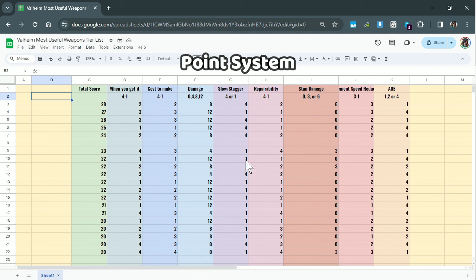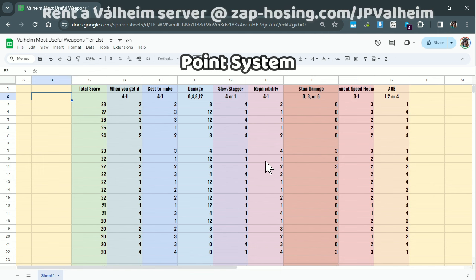So let's break down this point system that I've set up. We're going to be focusing entirely on melee weapons and magic and thrown weapons. I'll be avoiding the arbalest and all of the bows. Instead of showing the bows, we're going to treat the arrows for the bows like a melee weapon. The score system is comprised of a couple different categories. There's when you get the item — as I mentioned, getting something at the very end of the game makes it not useful. It does more damage, but how many gameplay hours will you spend with that item?